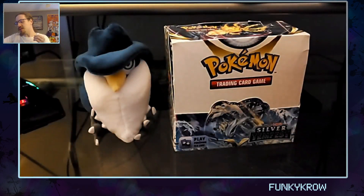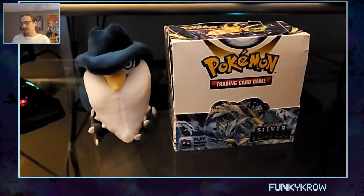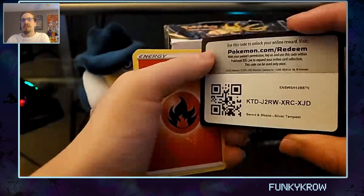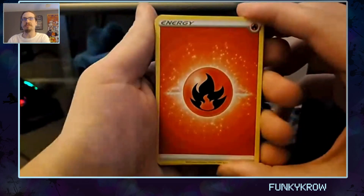All right, let's set these aside. I'm just going to be opening these behind the camera because it's a lot faster this way — you don't need to watch. But here is the Reggie Drago pack. Oh, oh! This one was so easy — let's go, such luck! One, two, three, and energy — perfect. Let's go! Here's your code.